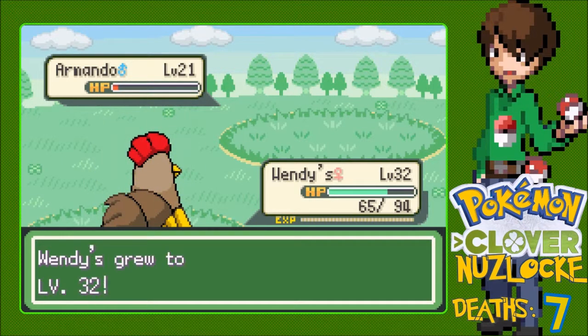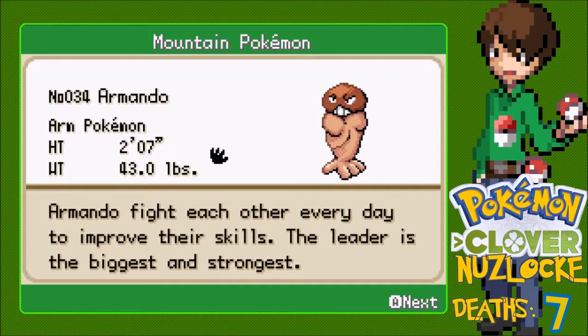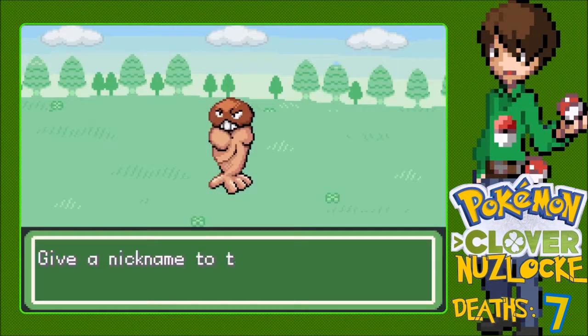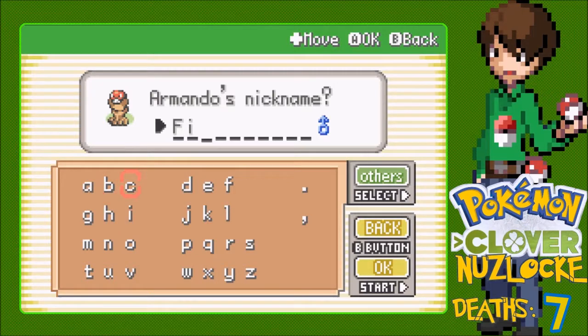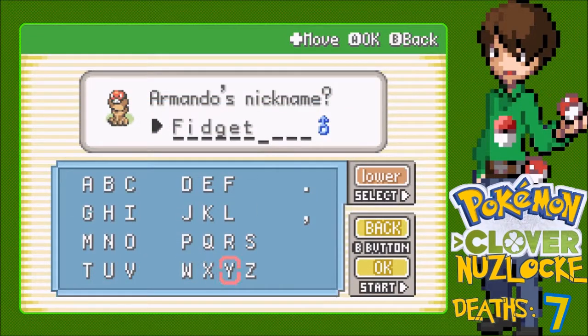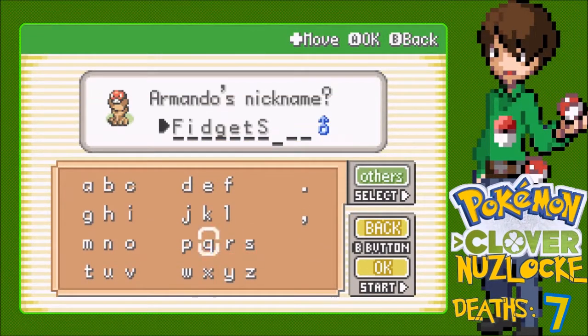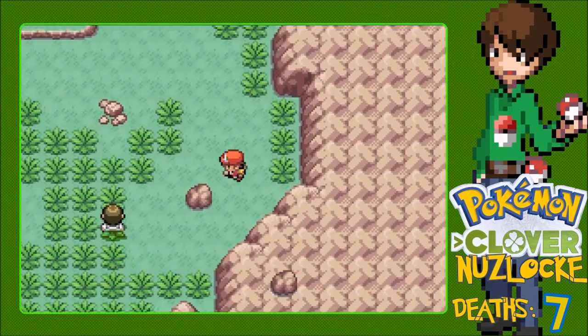Wendy's at level 32. Armando's Pokedex entry: they fight each other every day to improve their skills - the leader is the biggest and strongest. We're naming you Fidget Spin. Might be a good replacement on the team if our current Fighting-type ever dies. I will definitely consider using Fidget Spin. Placed in Box 1.